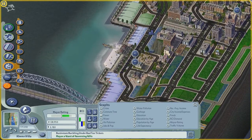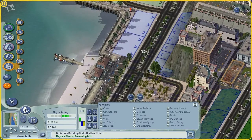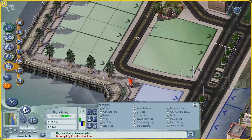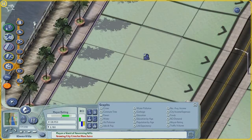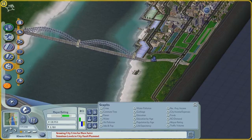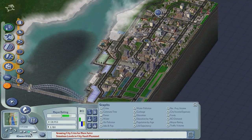It looks pretty nice, doesn't it? I really like the look of it. Maybe it's just me, but I swear the RCI colors look different inside this area — I guess it's because of the color of the beach. Before we continue and do anything else, let's just let the sim run for a minute and let some of these zones fill out so we can start making more money.